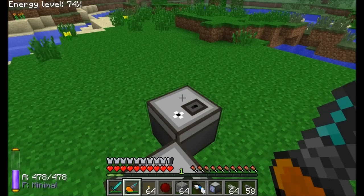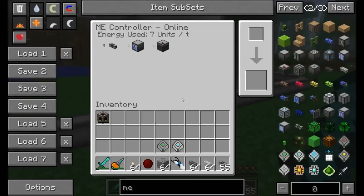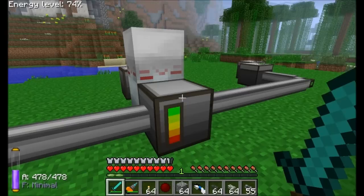Once you place an ME Access Terminal on the network, you can access the ME Chest remotely. The network uses 8 energy units per tick with the terminal added. Cable itself uses very little energy — about 32 cables per 1 EU — while different devices use varying amounts. Each item in the interface uses a little more power.